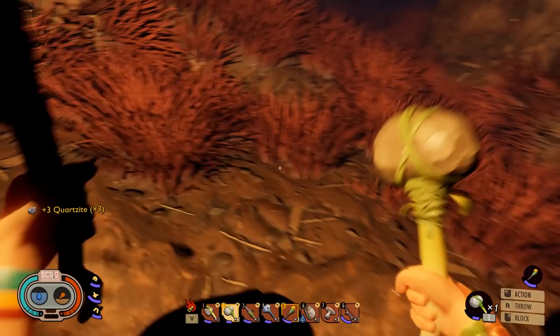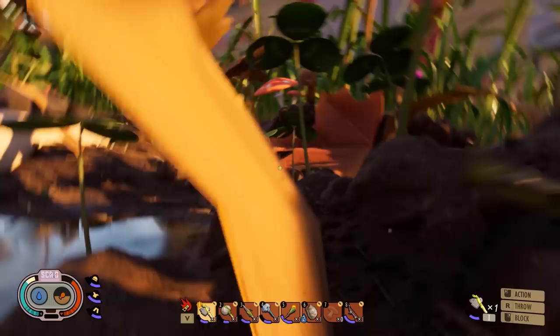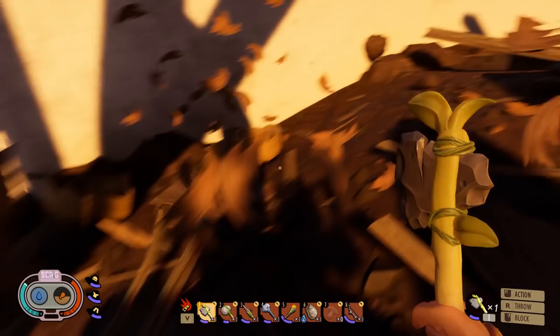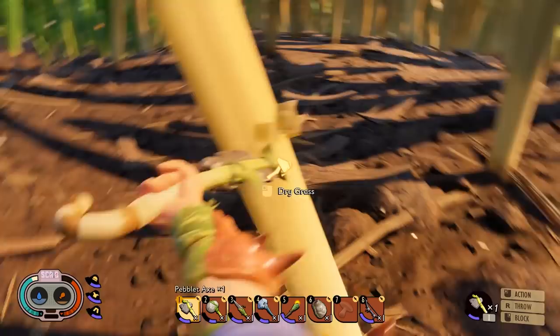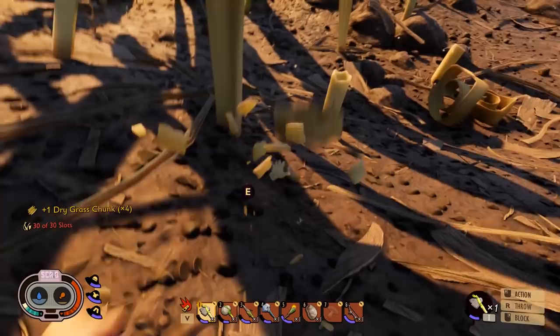There are a few ways to farm dry grass chunks. The first is to find dry grass just laying around and go up to it with an axe to harvest it, then pick up the bits. If you want to farm a lot of it you can go to the dry area in the top left, where you'll find dried out grass. Cut it down with an axe and instead of grass planks it drops dry grass. Once you've cut the main grass blades down you can also cut up the stumps for extra dry grass chunks.